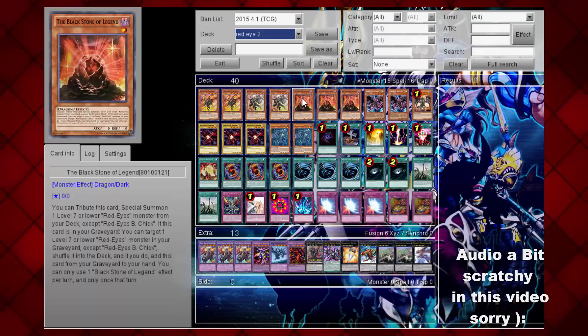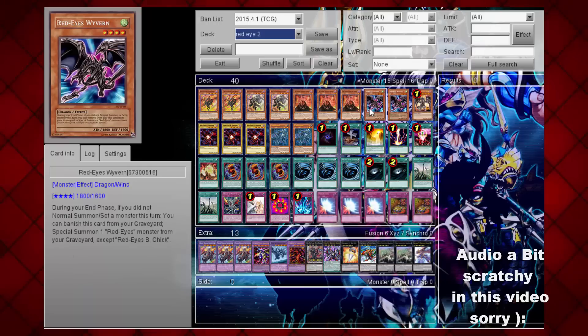We're only running two Red Ice Wyverns because it sometimes gets cloggy and its effect isn't that great, but you still have to run them just to special summon Red Ice Monsters from your graveyard.